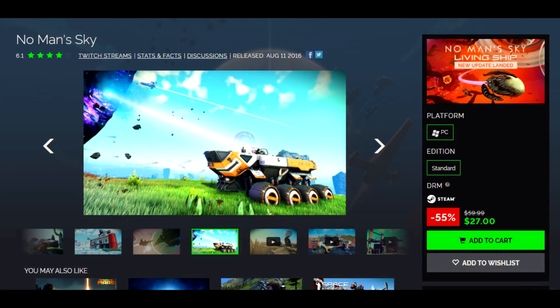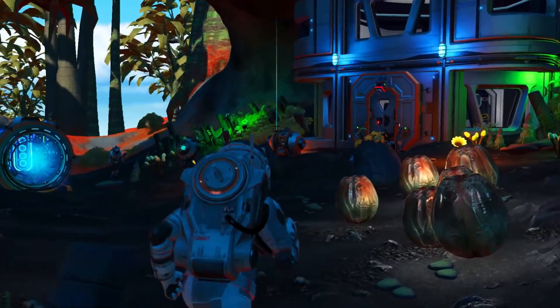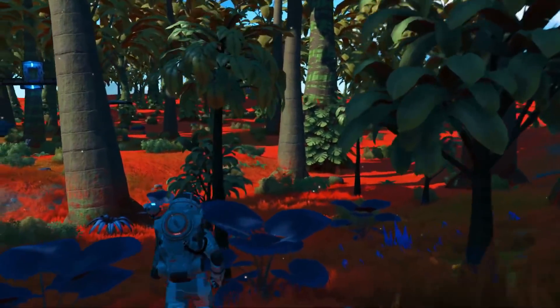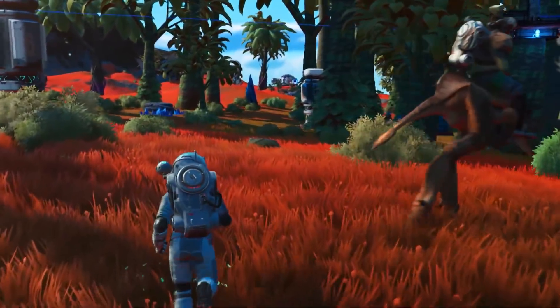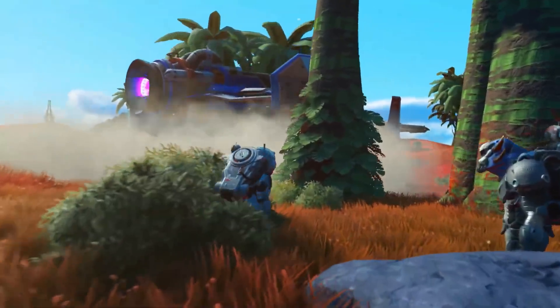Lastly, No Man's Sky is 50% off on Steam right now, down to $29.99 — a very good deal. On Green Man Gaming it's available for $27. The route you could go: buy it on Steam, play it for about an hour and a half, see if you like it, refund it, then buy it on GMG to save a little. The issue is that getting your money back from Steam usually takes 24 to 48 hours, so be mindful of that. At $29.99 on Steam it's still really good.